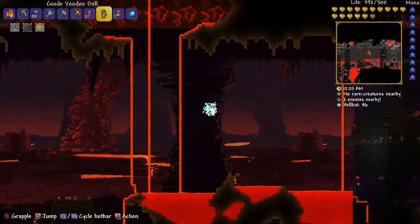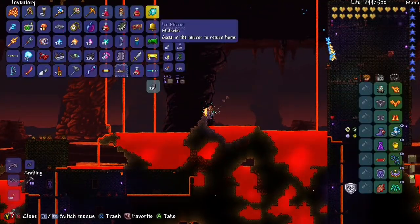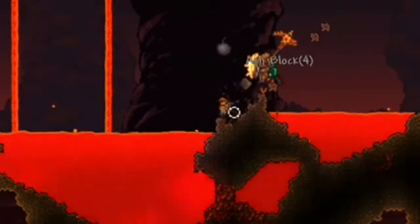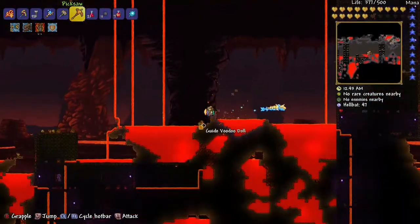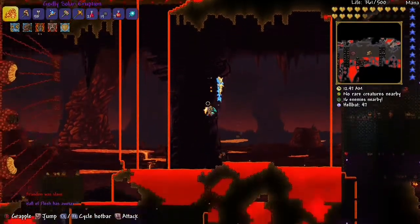Then it spawns from there. The Wall of Flesh is no joke — it's actually pretty hard to beat. Drop the doll in lava, that's what you have to do. It's like you have to make a sacrifice — you sacrifice that guy that looks like the doll, and then you spawn it.